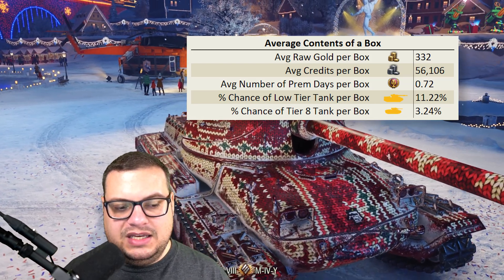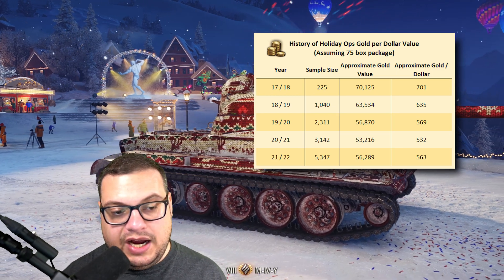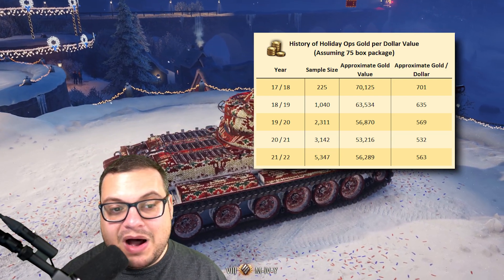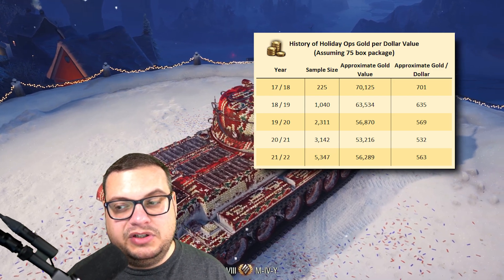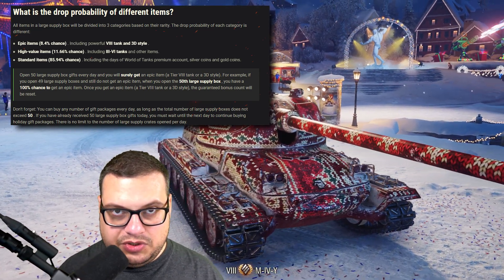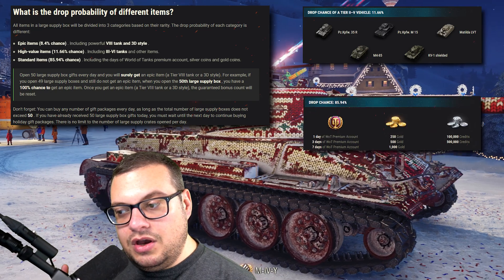Before we get to that, I want to talk about the history of the Holiday Ops gold per dollar value. Looking at the 2021-22 year of Holiday Ops, we notice it sits above last year and below the year before that. Please note — the 2017-18 year literally had only 225 boxes, and those were all my boxes, so that's why that value is so high. My guess is that the drop rates have been pretty similar year to year. The APAC region actually published their drop chances, and we can see high value items — low tier tanks — have a drop chance of 11.66%, which is identical to this year's, and standard items have an 85.94% chance of dropping, also identical to this year.